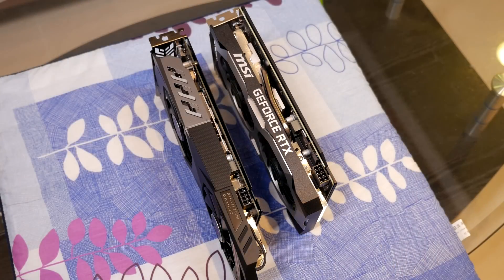As far as TDP goes, there's also a massive difference. The 2060 has a 160-watt TDP, whereas the 590 comes in with a whopping 225 watts — which is actually higher than the 2070 at 175 watts and the 2080 at 215 watts. So the 590 is definitely sucking down a lot of power.